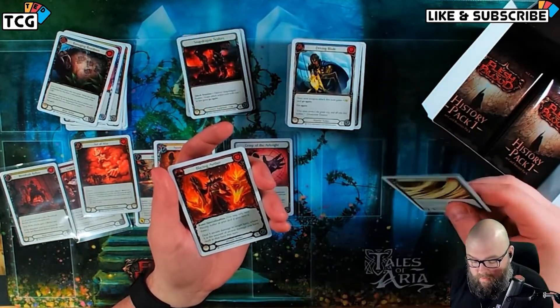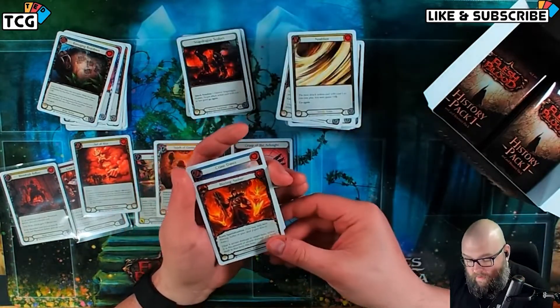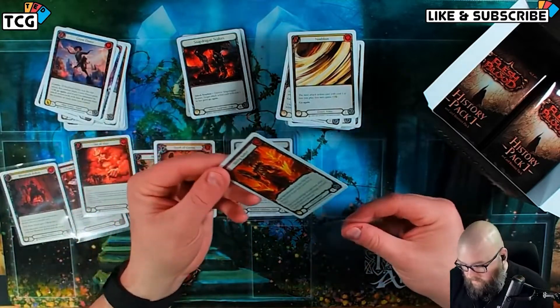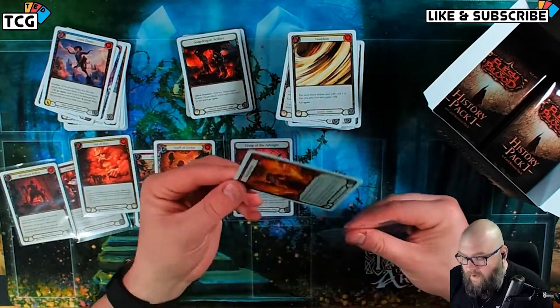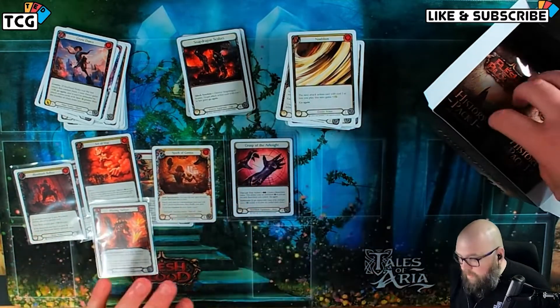Snapdragon in white — that's kind of cool. Blazing Aether, Majestic and a Crane Dance. All right, so this has been a very successful box already — congrats Anthony on the pull.